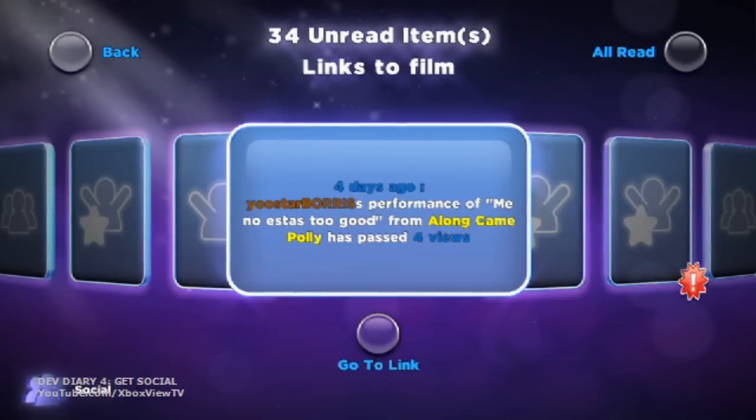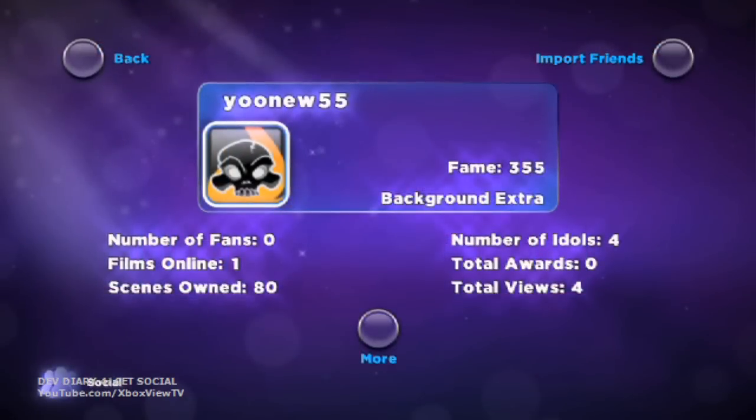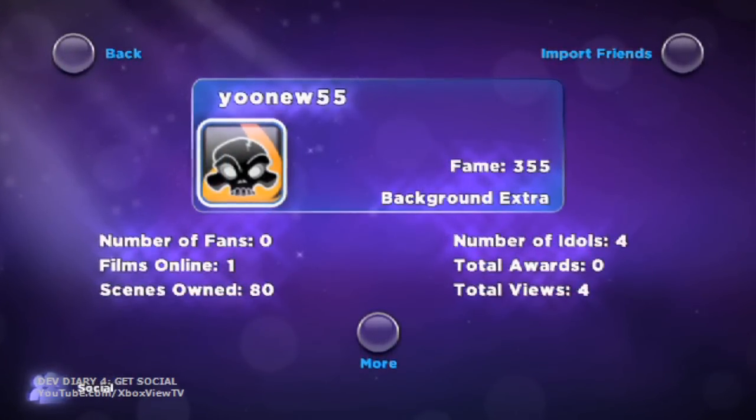The in-game news feed gives you up-to-date info on what's going on within the community, what's new in the U-Store, what's up with sweepstakes, contests, and promotions, and even lets you know when people have viewed, rated, or awarded one of your performances. You're always connected. We give you all the tools to become a Hollywood star right in your own living room.